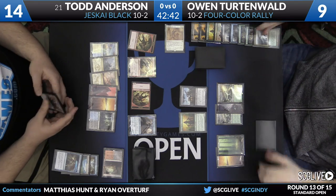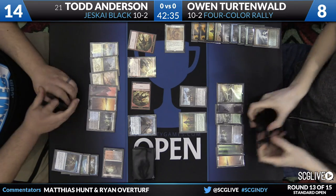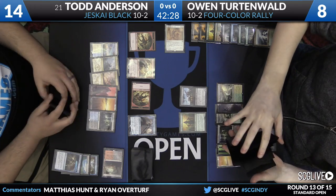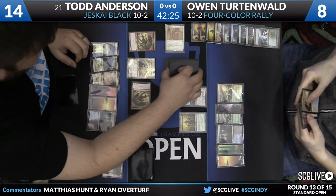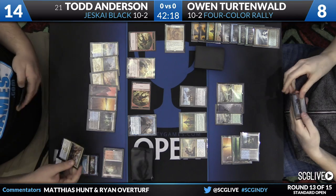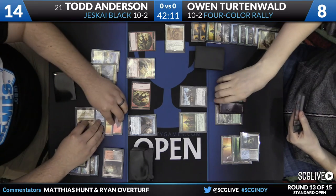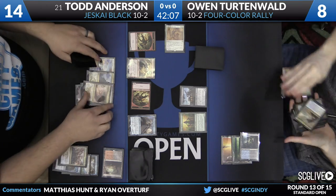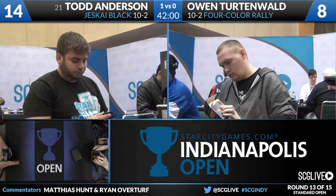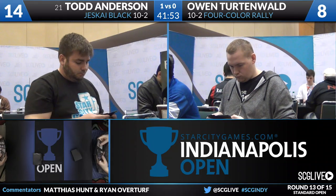Owen takes five, goes to nine, then fetches down to eight. He's hoping to at least survive and then figure out how to stabilize. He goes for Reflector Mage, but Todd casts Ojutai's Command to counter it and draw. That was Owen's only blue source, so he can't play another Reflector Mage. When Owen started casting Collected Company, Todd had been sitting on that Ojutai's Command — that was the first window to cast it, and it was more than good enough to lock up the game.